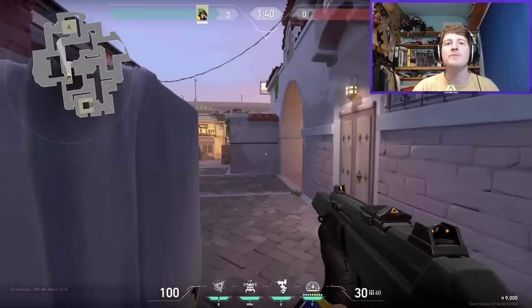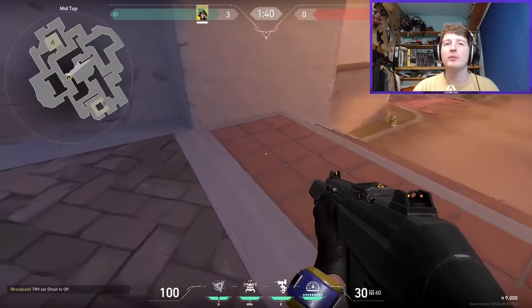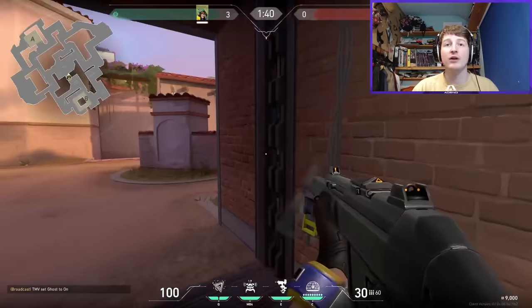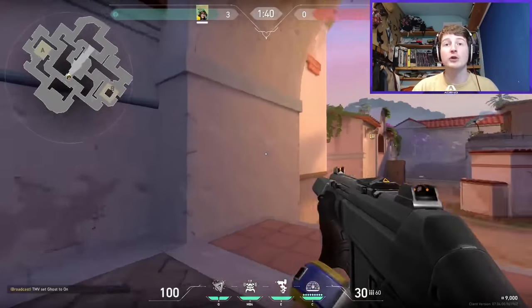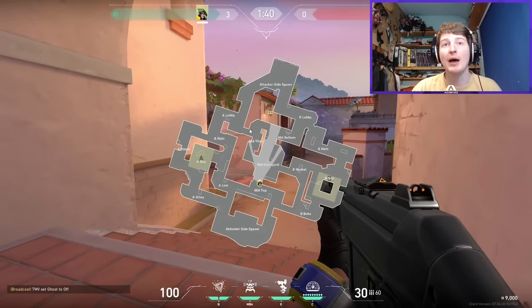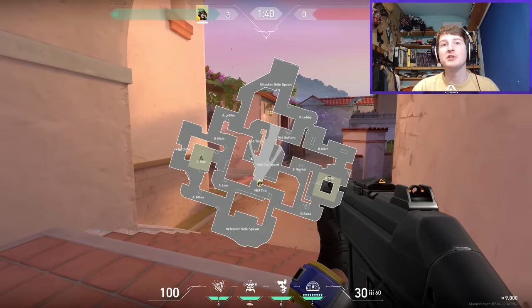Coming from the attacker's point of view toward mid — one of the barriers starts here toward the top of mid, with the other starting by the door. You're pushed right into mid quickly. What's interesting is there are kind of two disconnected entrances into mid.